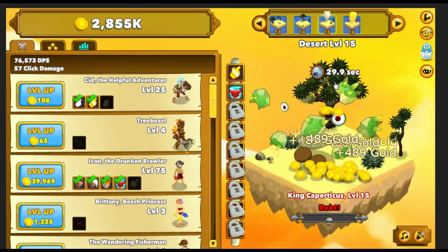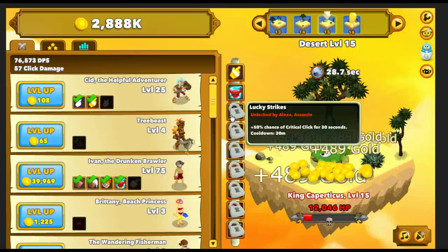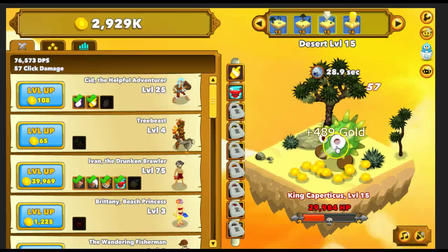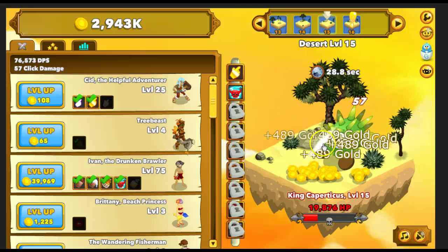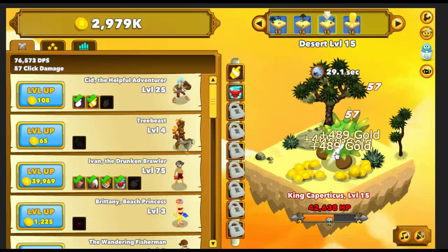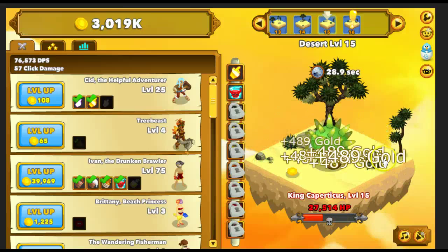So we just unlocked an achievement as well. The next skill is unlocked by Alexa the Assassin — plus 50% chance of critical clicks for 30 seconds. That one's not too good because you actually have to click. If we click, we only do 57 points. The click damage is over here as well — our damage per second right now is at 76,000. So we'd have to click like 100,000 times to do that much damage. This critical hits skill isn't very useful because you're not really going to be clicking. We're pretty much auto-farming this monster now.